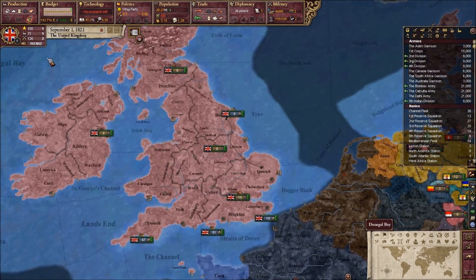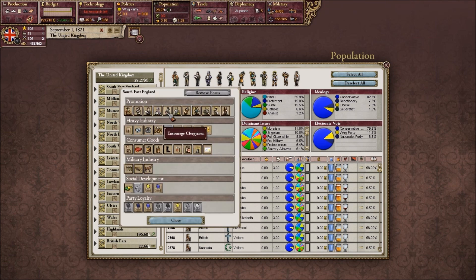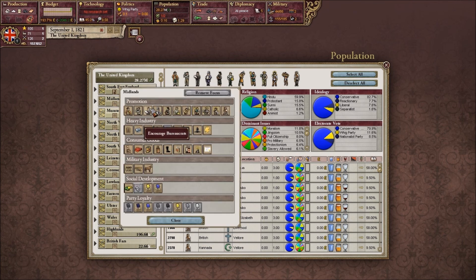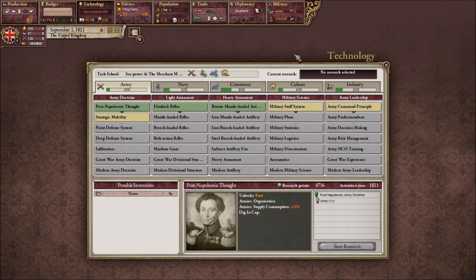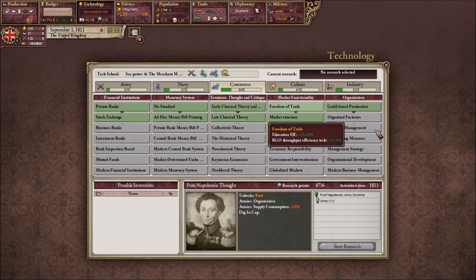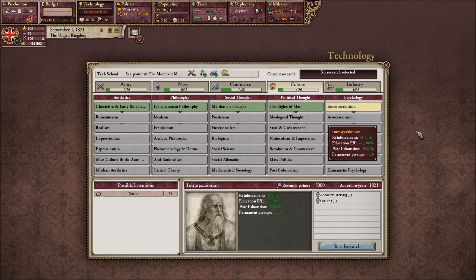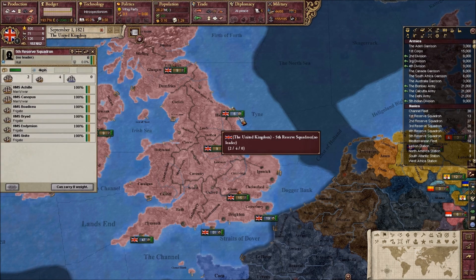We're going to choose our national focuses. In Southeast England, we're going to encourage clergymen for our educational benefit, and bureaucrats in the Midlands. Speaking of education, we need to do some technological research. As we were thrown back to 1821, the mod has taken us back technologically so we have more to research. We're going to go for Introspectionism under culture — it gives plus 2.50 reinforcement, plus 25 education efficiency which is incredible, minus 5 war exhaustion, and plus 2 to permanent prestige. Nothing bad in that at all.